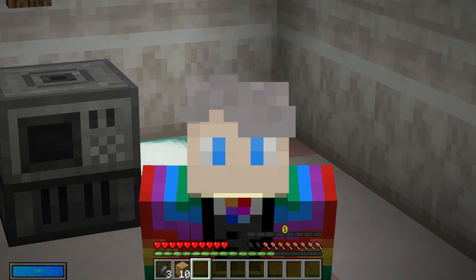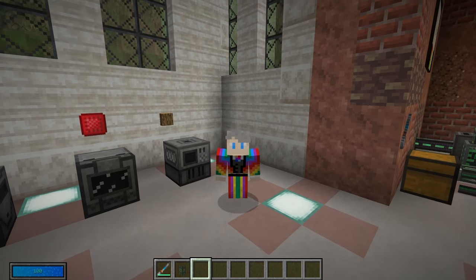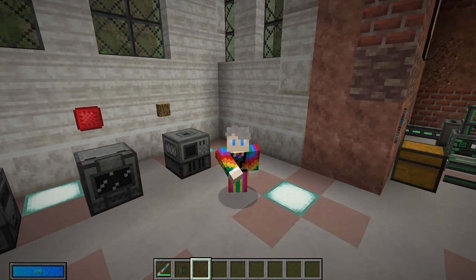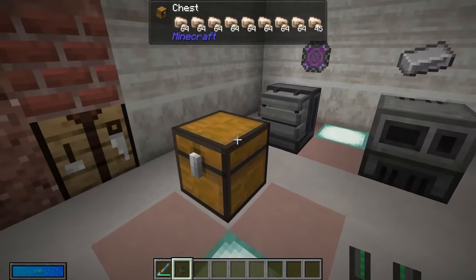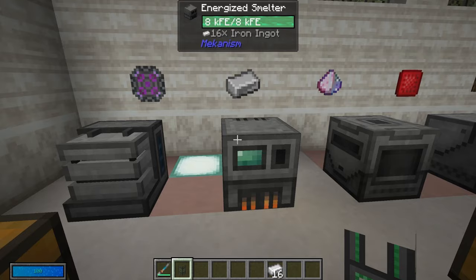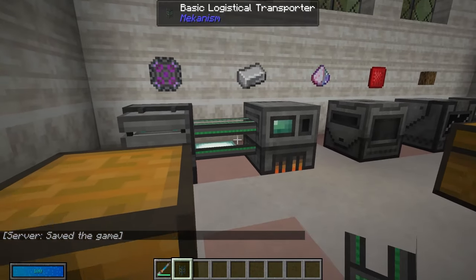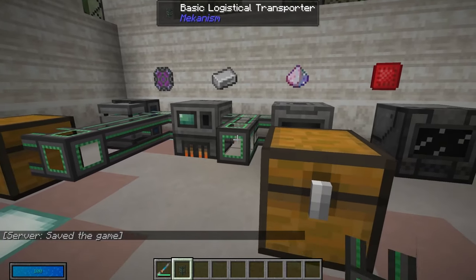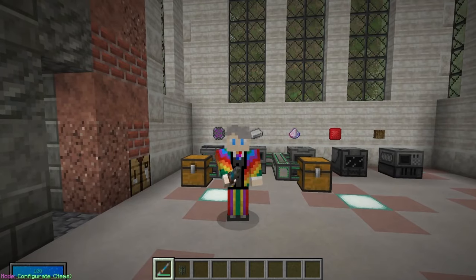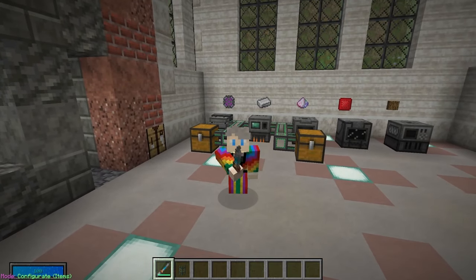Those are the basic machines, but there's a slight problem: they are really slow. There are many ways to upgrade their efficiency. The most important things are pipes, upgrades, and factories. Let's start with pipes. To automate smelting, just link up pipes to the energized smelter. The key tool is the configurator — basically your wrench for Mekanism — which allows you to configure pipes and machines very easily.